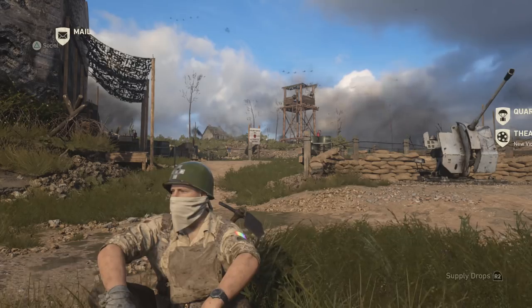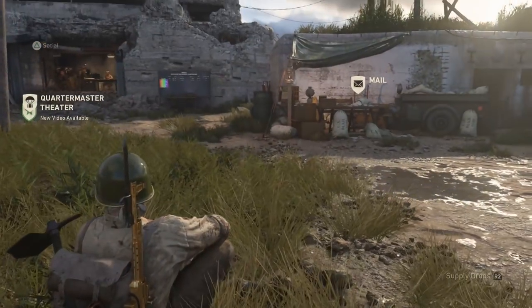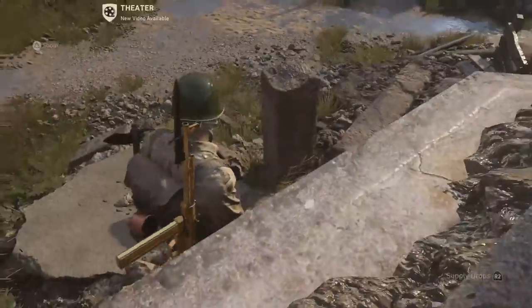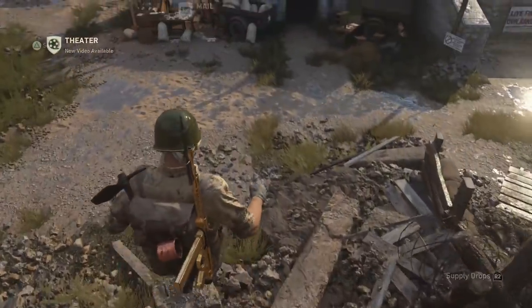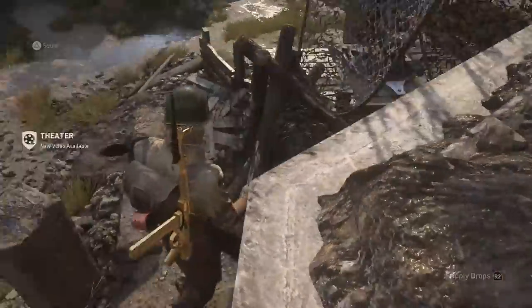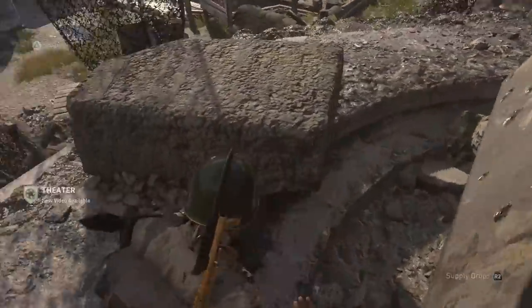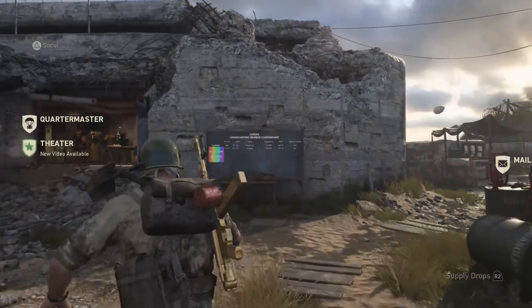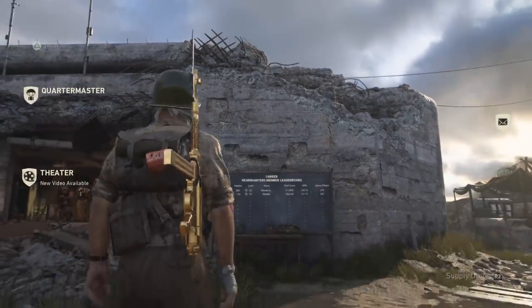What's going on guys, it's Rated here, welcome back to the channel. Today I'm going to be teaching you guys how you can get free gold camo or diamond camo on a certain weapon within this game. Bear in mind this does only work for pistols at the moment. I'm trying to figure out a way to make it work on every single weapon in the game. I am not the founder of this glitch, but I'm trying to find a different method to get it working on assault rifles.